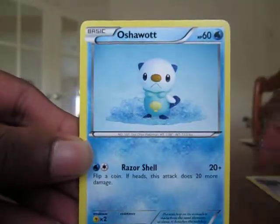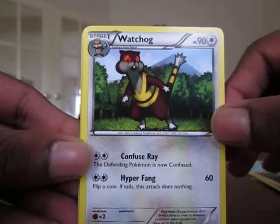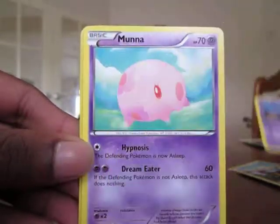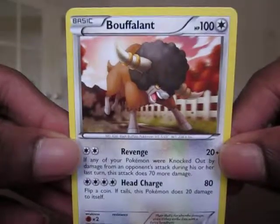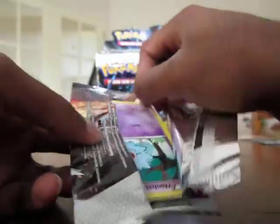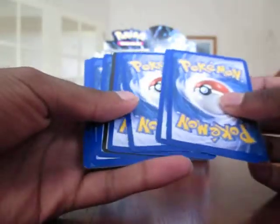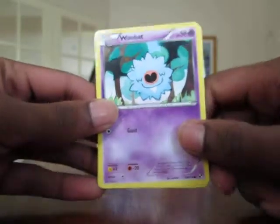Energy Search Trainer. Oshawott. Purloin. Switch Trainer. Petrat. Watchog. Whirlipede. Moona. Petrat Reverse. And the rare: Bouffalant. I got that in reverse, so nice to get the rare. Cause I don't really collect reverse holos — probably because, as I said, I stopped after second generation Pokemon, which was the Neo sets, and they didn't have reverses back then. So I guess I don't value them very highly. And also the fact that you get a reverse in every pack.